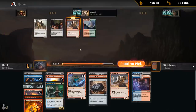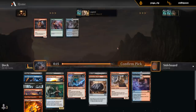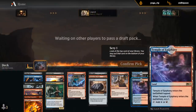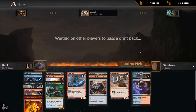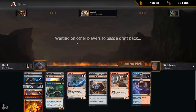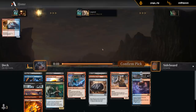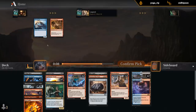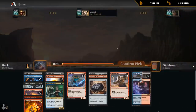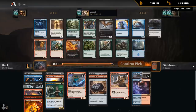Another Brute — don't think I need double Rise Again. We've got quite a bit of fixing already with Backwater. Did not wheel another Inventory, and we didn't get any of those Hellkite Punishers — so someone is drafting a rampy red deck perhaps. Last pack.